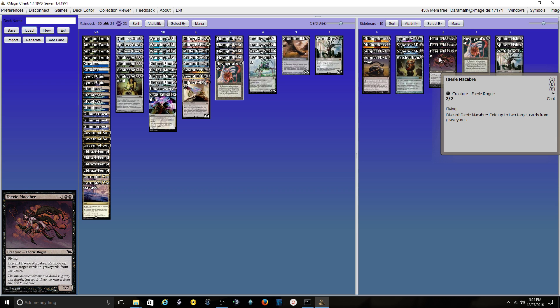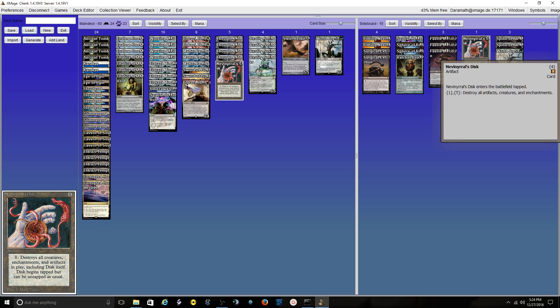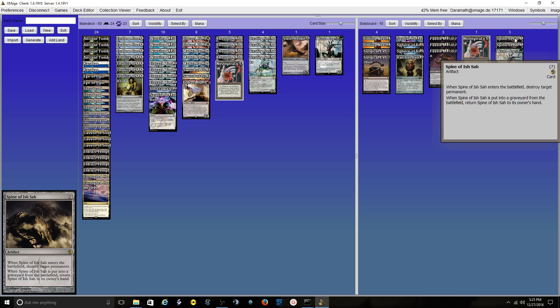Five total pieces of graveyard hate might seem like a lot, but it's all turn-zero — I don't have to spend mana for it, and it takes away multiple problems at one time. Another Disc in the side — this has been clutch. I like having two of them sometimes depending on the matchup.